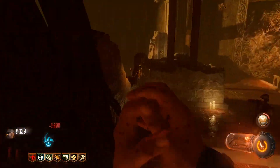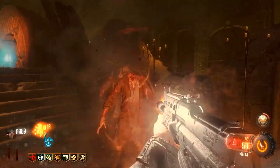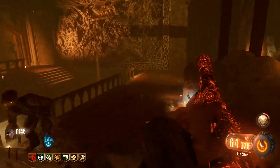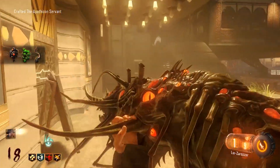From here, I recommend packing your guns and getting some of the double pack abilities that can actually kill large trains of zombies. Something like Deadwire or Blast Furnace works really well in this glitch. I also recommend getting the Wonder Weapon for this map because it can come in clutch when you have no ammo.